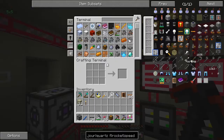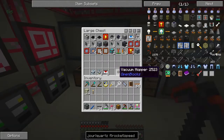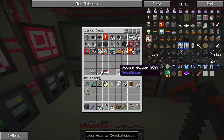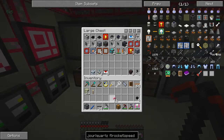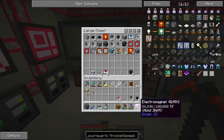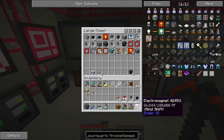Before I start doing that, I'm going to implement a tip I've been given by somebody called Barry Skidmore. He's telling me I can use hopper ducts or vacuum hoppers for collecting cactus. I've got some item ducts and I think I need some servos.